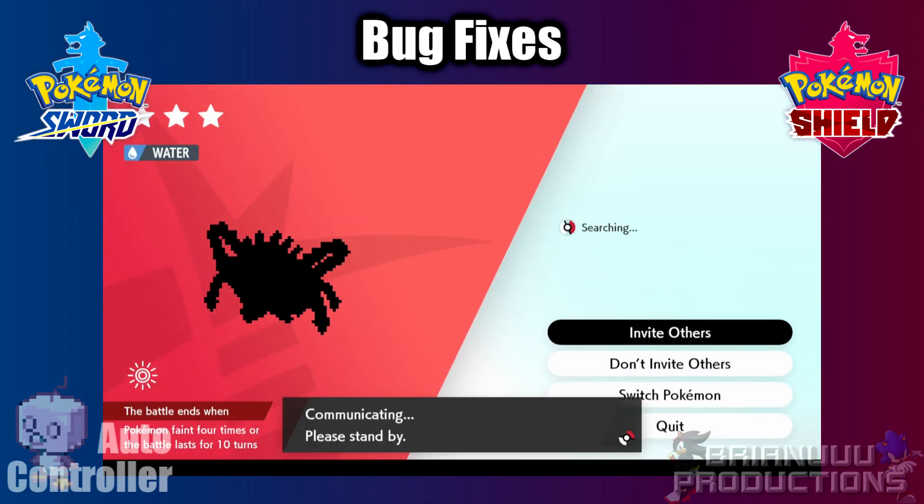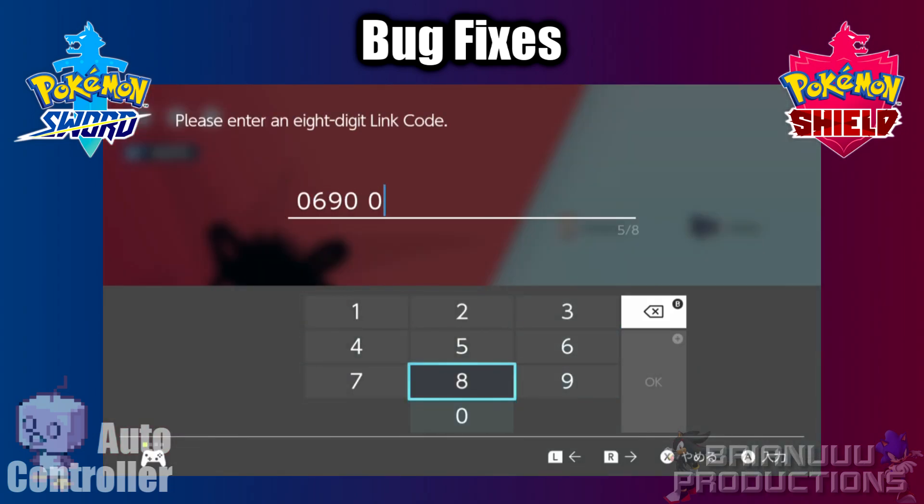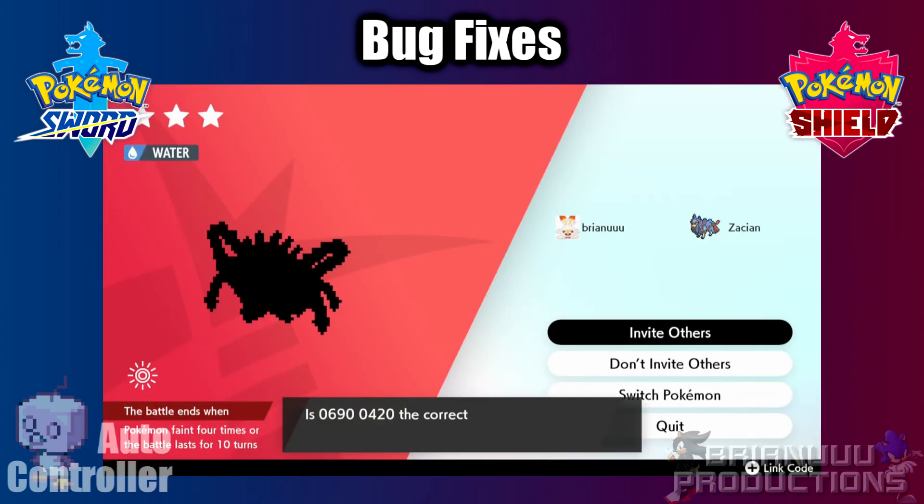For Auto Host, on top of the same changes from Auto 3 Day Skipper, you can now also host Pokémon that cannot be caught. Also, thanks to Game Freak's questionable decision, the program now supports 8-digit link codes.